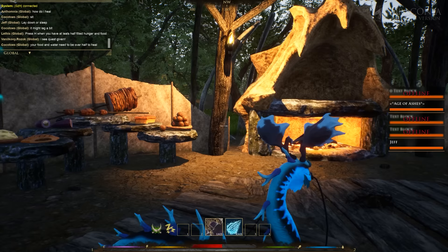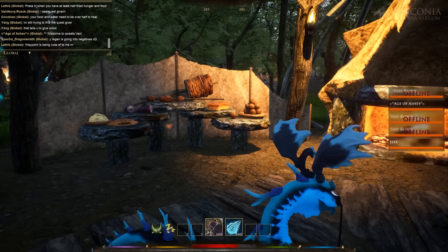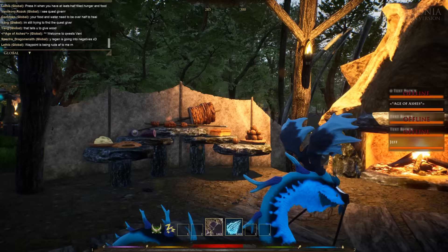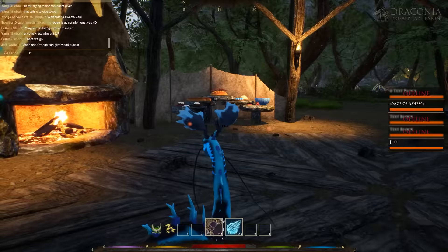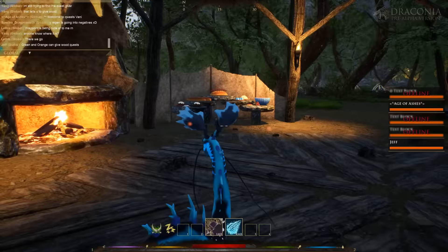So healing — you basically just sit down and over time you will heal your health bar. It's regenerating right now. You need to have over half hunger in order to do it. I found a pretty cool spot — looks like I found some kind of cooking station. And we have a bunch of food over there as well.